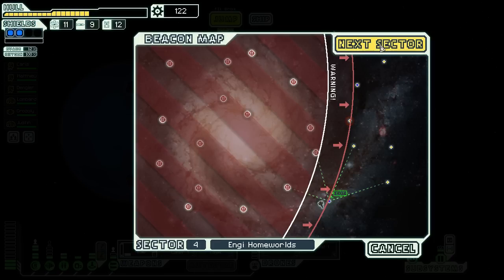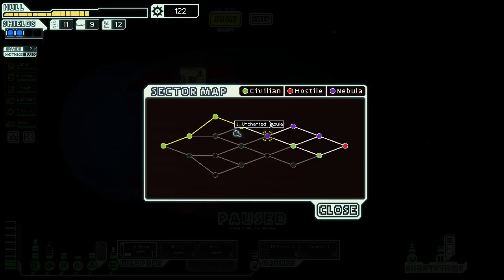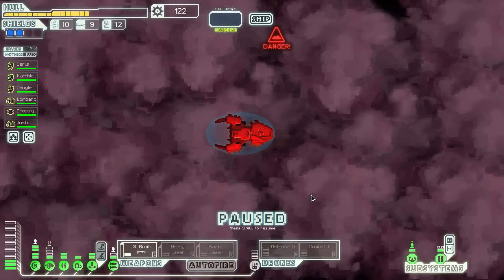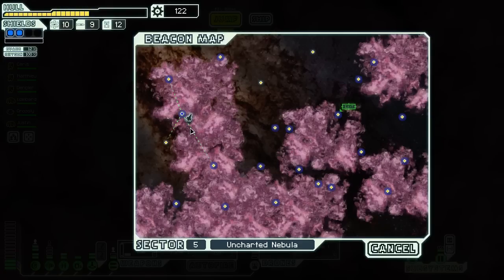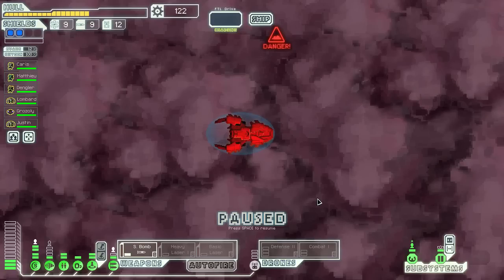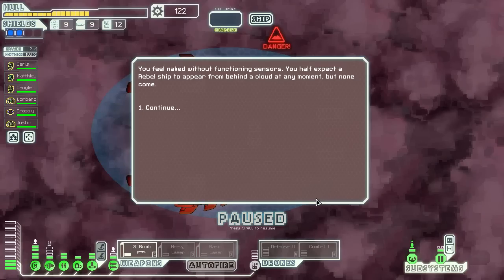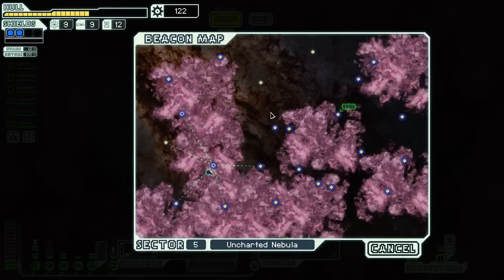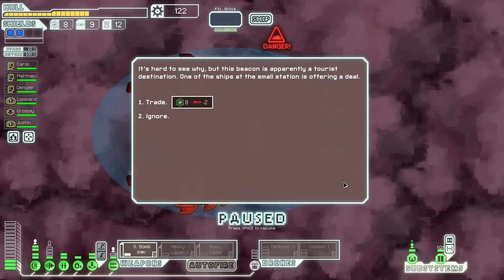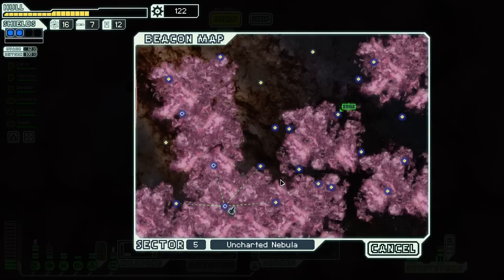Don't want to explore the asteroid field either — two encounters I know I am not going to emerge the victor of. Let's go through the nebula — let's hope for the best, I guess. I feel naked without functioning sensors. It's hard to see why, but this beacon is apparently a tourist destination. One of the ships at the small station is offering eight fuel for two missiles — hell yeah, man, I'll take that deal. That's incredible. Let's go this way — hopefully we can find a store somewhere in the nebula, that would be very, very nice.